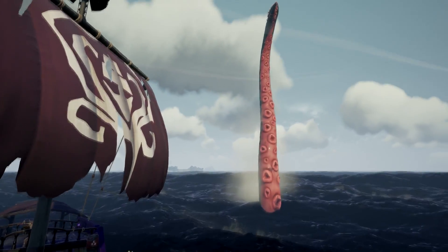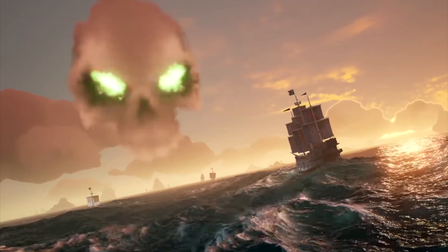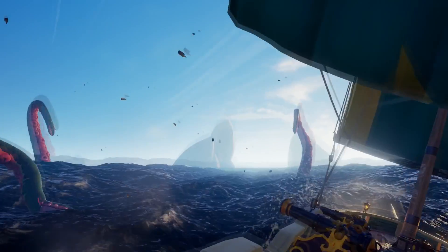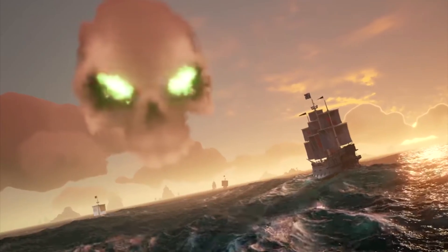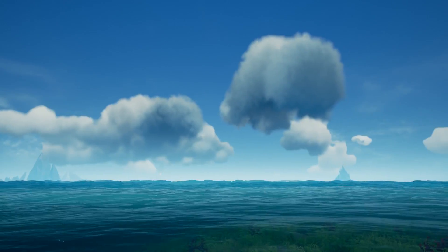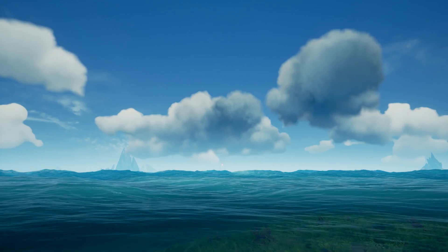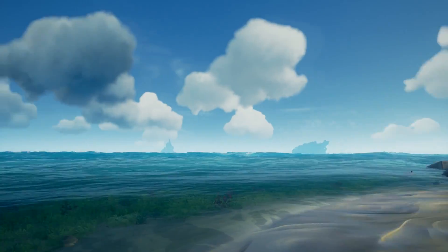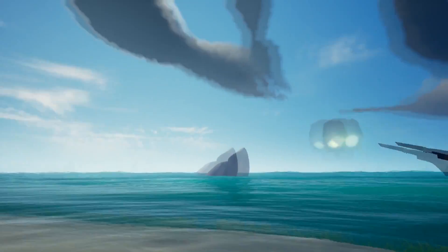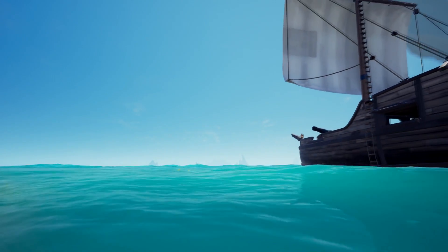First of all, the Kraken actually has a pattern to when he attacks. There are three big server-wide events that occur in Sea of Thieves: the skeleton forts, the skeleton ship fleets, and the Kraken. None of these events can overlap with one another, so if you see a ship fleet or a skeleton fort cloud in the sky, you are safe to roam the seas without the worry of Mr. Tentacle Face showing up. However, if there are no server event clouds in the sky, someone on the server is going to get attacked by the Kraken, and with a maximum of six ships per server, it's pretty good odds that it's going to be you. So if you have a ship full of shiny loot and you're ready to head to an outpost, just give it a little while until you see an event cloud pop up in the sky, then you're good to go.